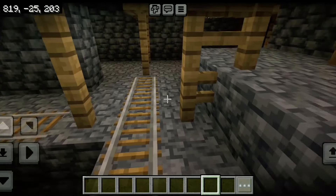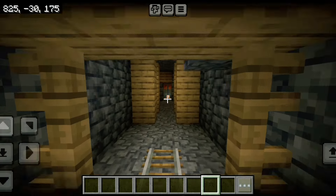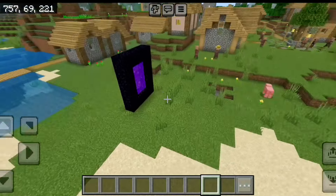Now we go down to the diamond location — take all the right and go straight. You will see a trial spawner here, and the trial spawner area is very big, so you can explore it later.